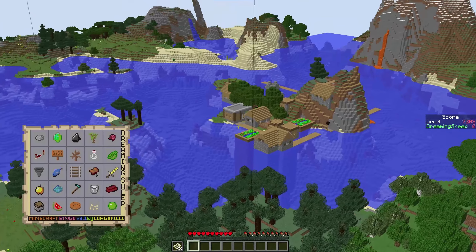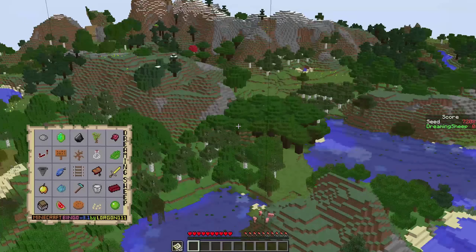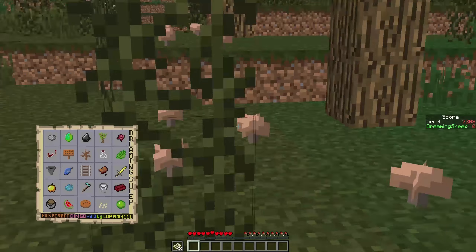Oh, village! With the blacksmith - change of plan. Go to village and then come back, because there's a chance there will be iron or redstone and that could completely change the game, and there is a furnace there. So yes, less things to do.